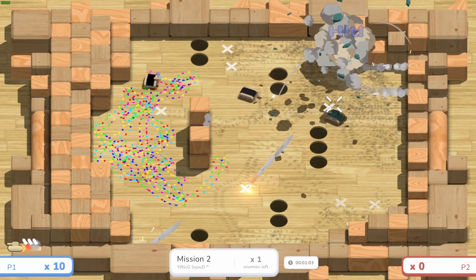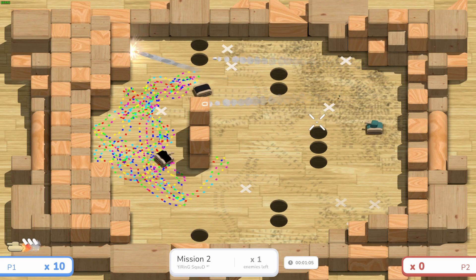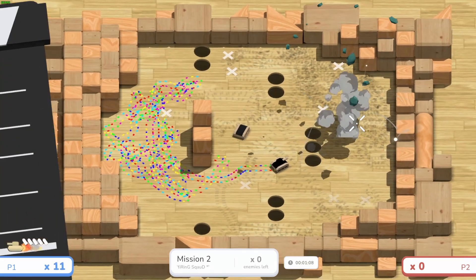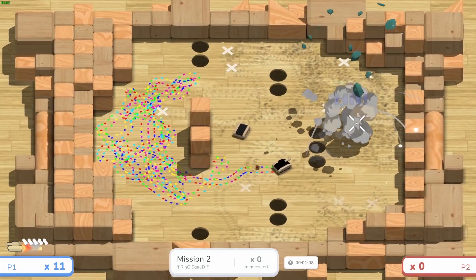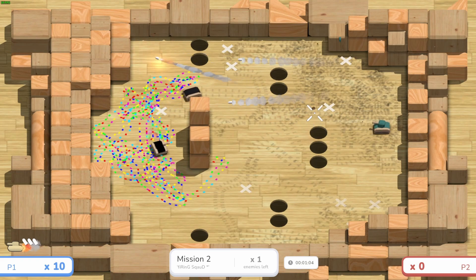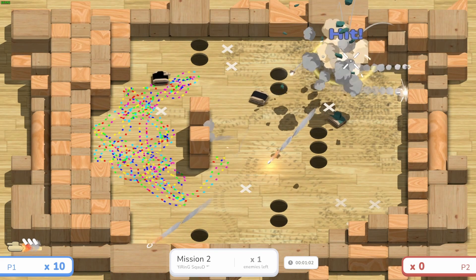Another double kill there and Gary is absolutely beasting it out, going front row and not even dying — he's a mastermind. We complete the first secret mission, and the next pressure plate will be on mission seven.